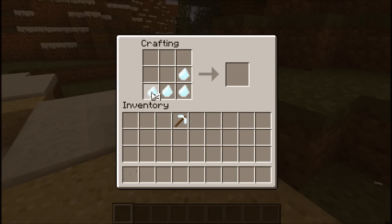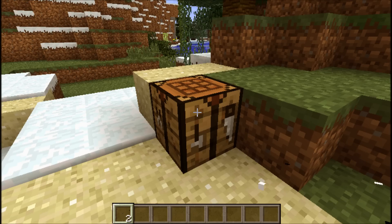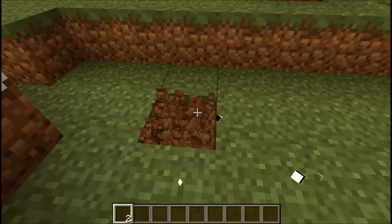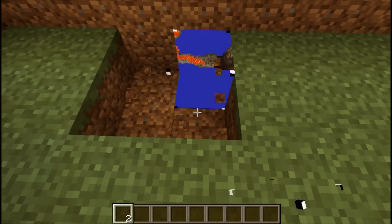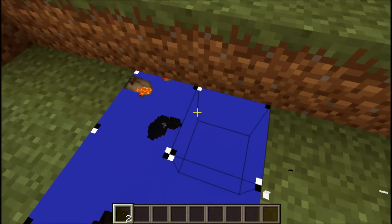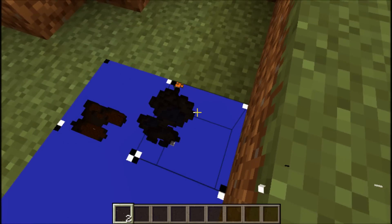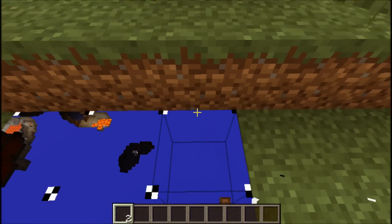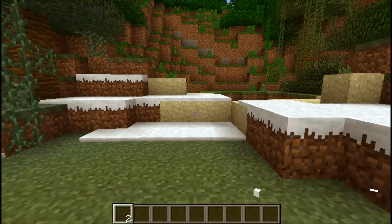But then what you do is you make the shards and the pickaxe into a mining window. You can place the mining window on the ground, and it gives you an x-ray so you can see what is below your world and if there is stuff down there that is worth exploring.